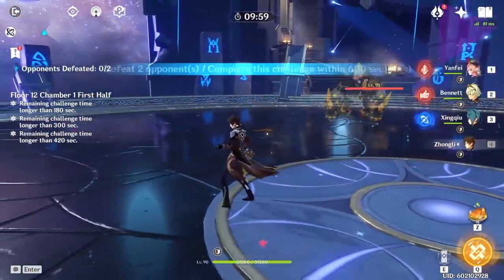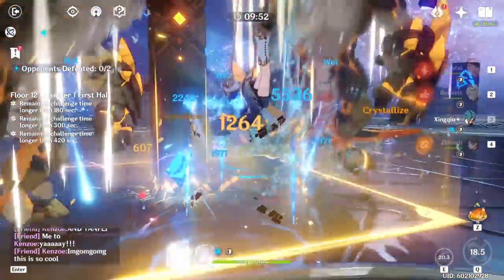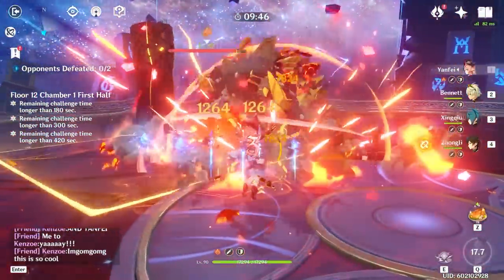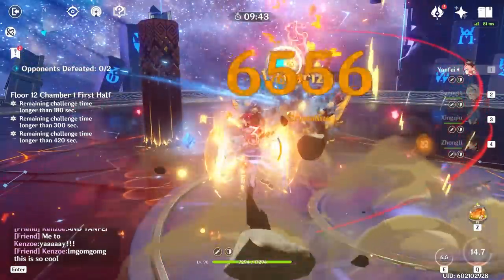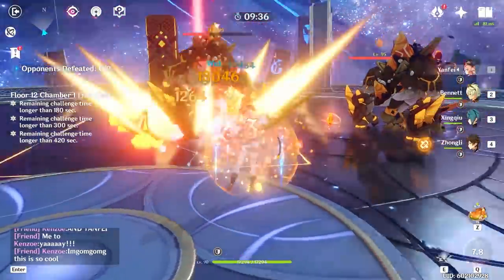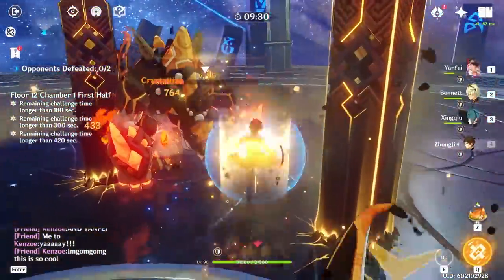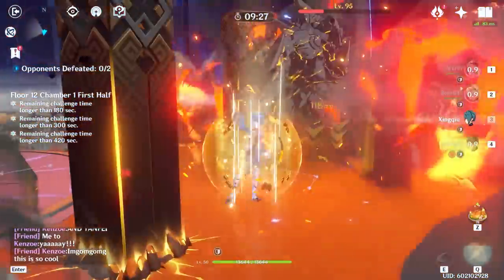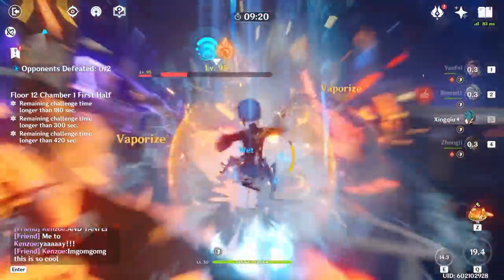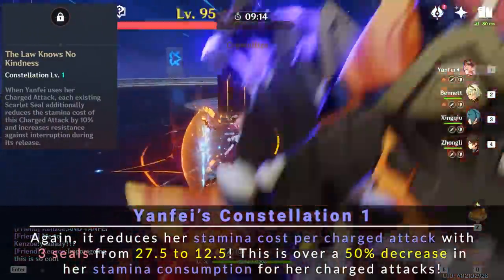12-1's biggest challenge of staying alive is completely nullified with Zhongli. With support from Bennett and Xingqiu, and with Zhongli's shield, Yanfei is able to comfortably handle the situation. Notice how her charge attack is consistently stun locking and pushing the Geo Vishaps backward. It was hard for me to consistently vape initially against these Geo Vishaps, but quite a few of her attacks do still end up vaping. Another point worth noting is that at Constellation Zero, she does run out of stamina pretty quickly, and it becomes extremely important to manage her stamina properly. I can see Constellation 1 on Yanfei being incredibly valuable.